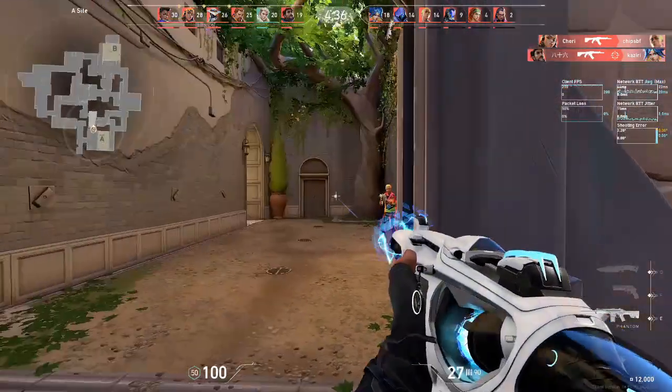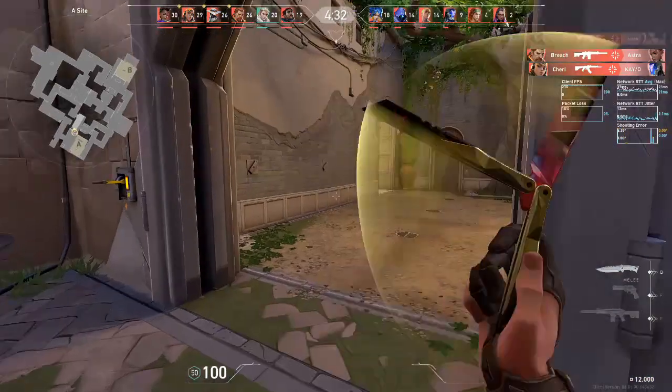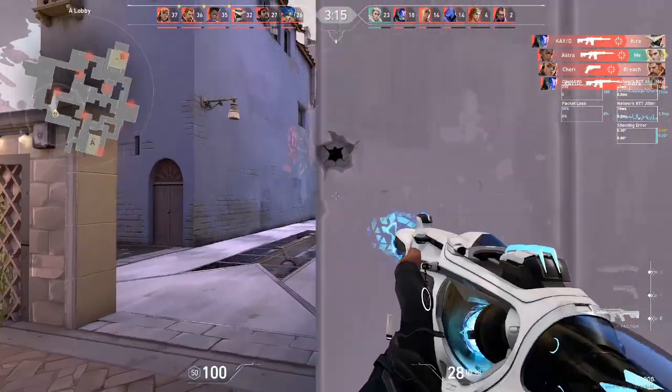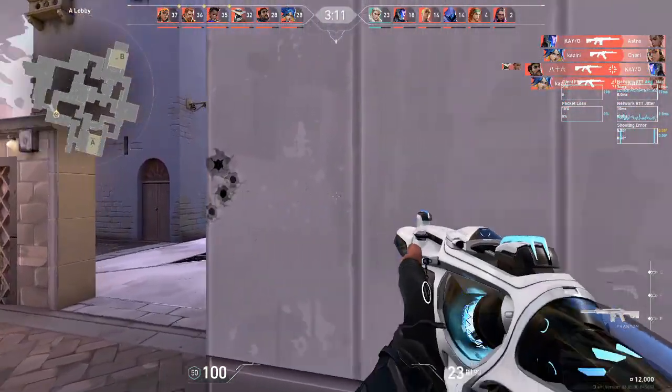The first step is forcing the enemy's crosshair placement to be too close to the corner. While this step is technically optional, to increase the chances that you're not the one looking like a fool, it's important that the opponent thinks that you're going to close peek so that they're more likely to commit to a crouch spray on the actual swing.